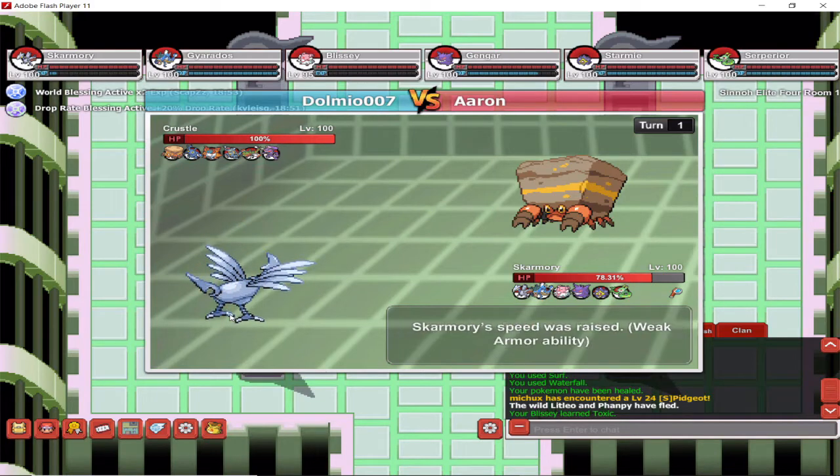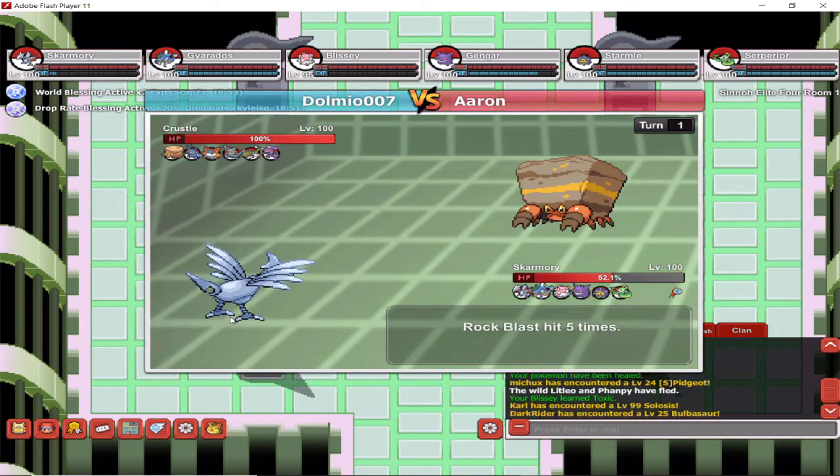Gengar needs to be Timid — in my case my Gengar isn't Timid — but again Speed and Special Attack trained. Starmie should be Timid, that's why mine is Timid as well. It should be Natural Cure if you're using it for battling, but I'm just using this one anyway.